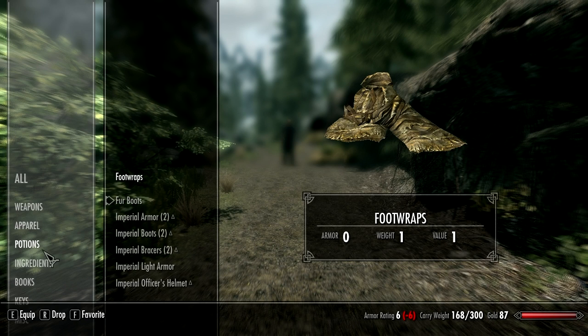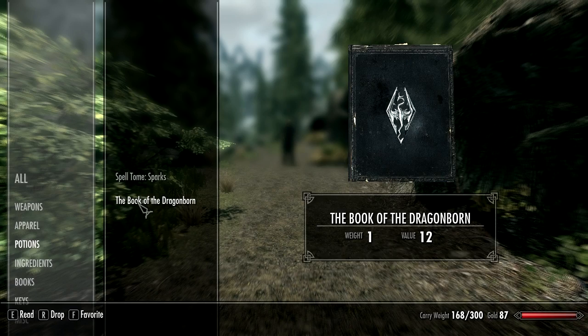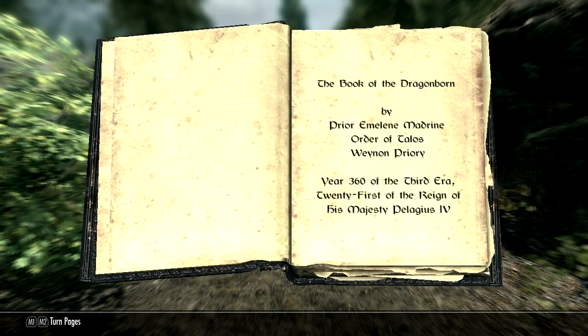So I've got my appearance sorted. I've got some spell books — I've also got the Dover King book.